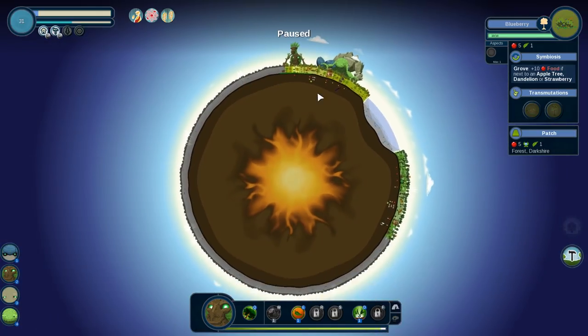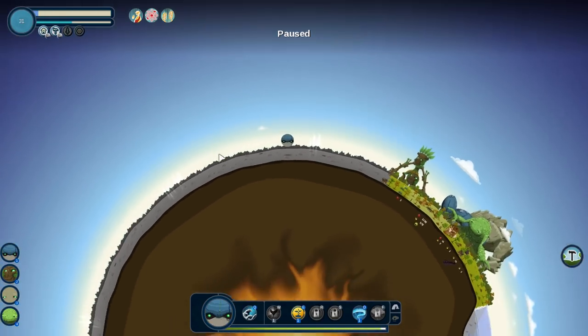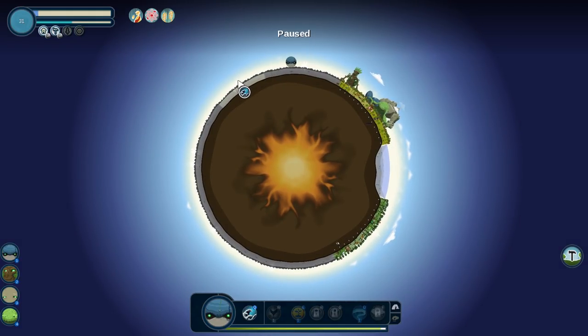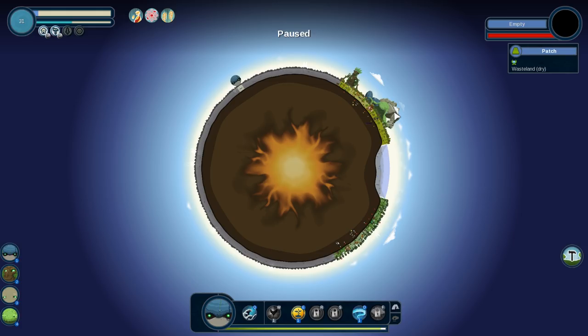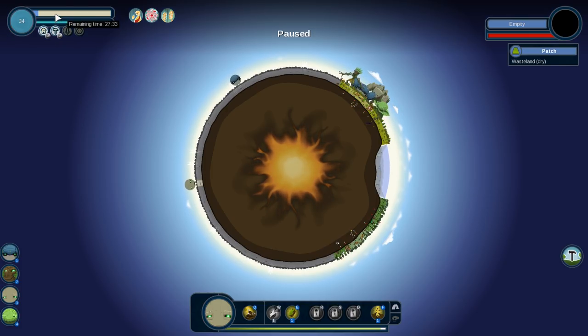I'm going to send the ocean giant all the way out here — we're actually going to make a new ocean so I can extend the forest tiles a little bit more. And the rock giant, we're not going to need you for a while, so let's go ahead and build that mountain on the other side of this place. How are we doing on time? 27 of 34.